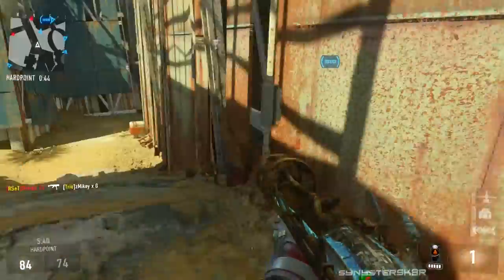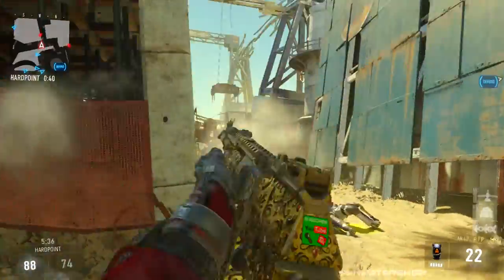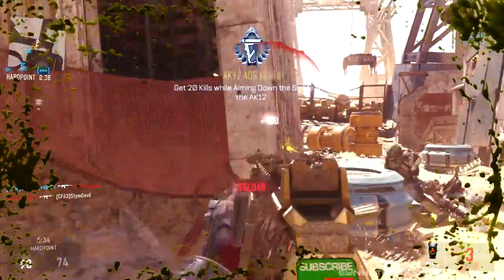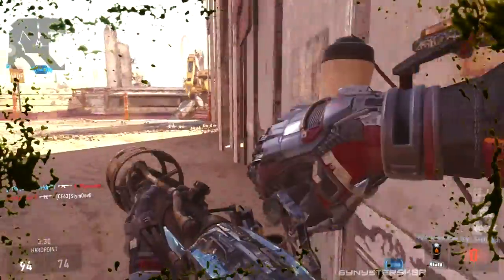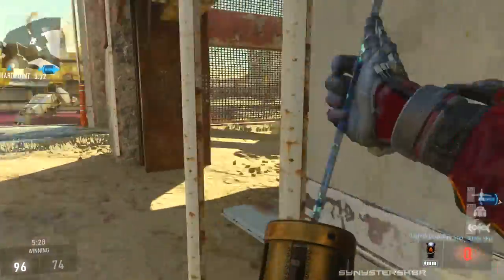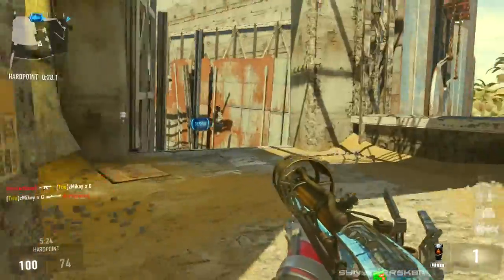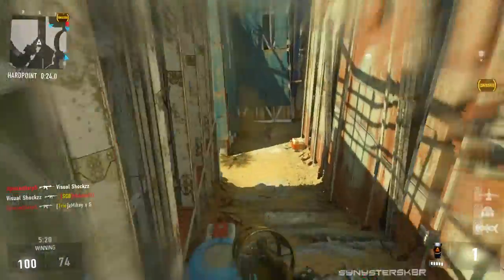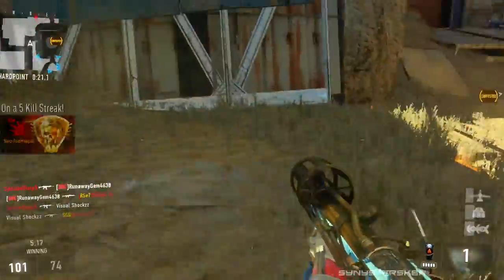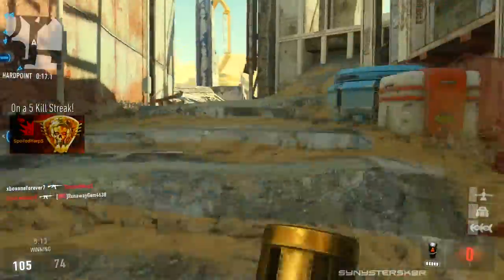If you guys weren't aware, three new weapons with a ton of variants were added to Advanced Warfare this Tuesday, and you can get these weapons via supply drop. They aren't just giving the base weapons away to everyone — you have to earn them via a supply drop, and then once you get a variant the base weapon unlocks. I have some feelings about that system and the advanced supply drop system in general, but we're going to save those for another video.